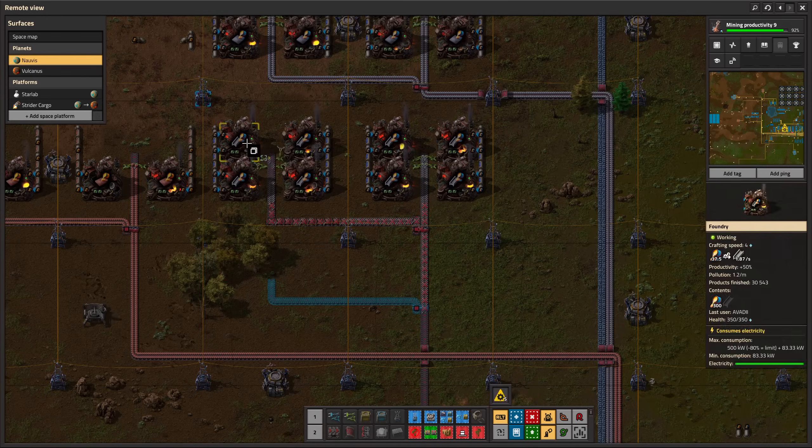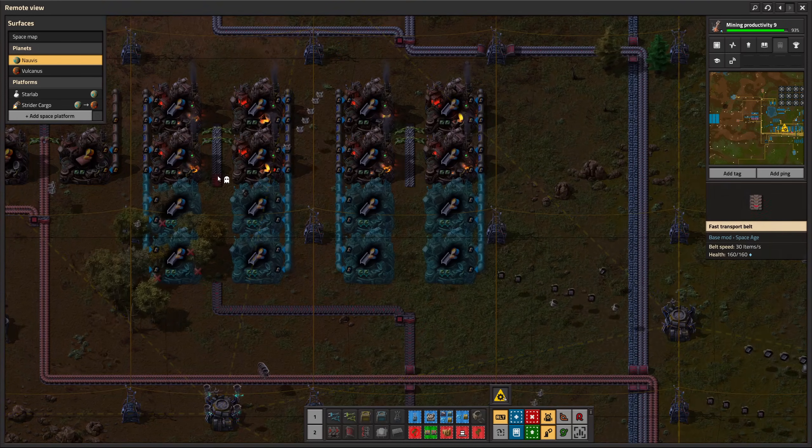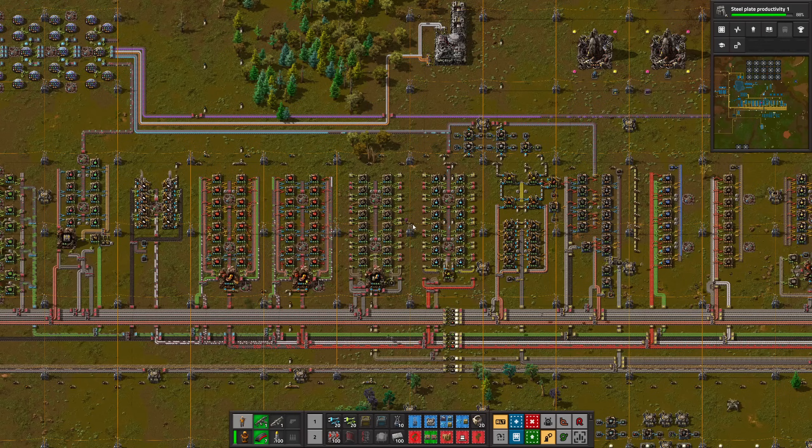I haven't researched steel productivity yet, so let's just double the amount of foundries. I'm now at mining productivity 9 and about to get the first level of steel plate productivity.